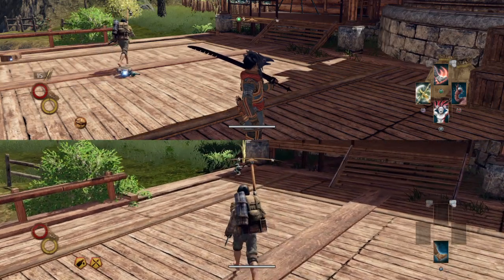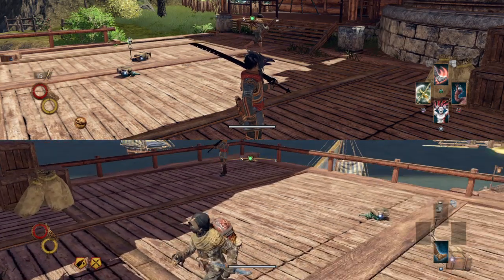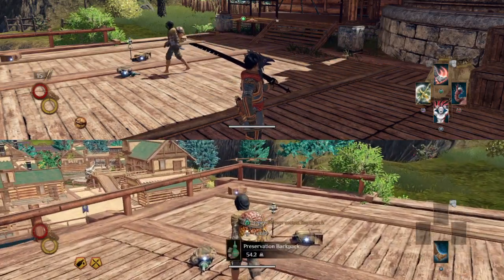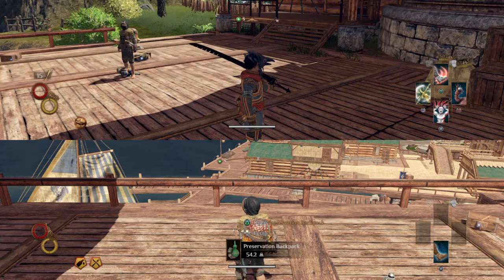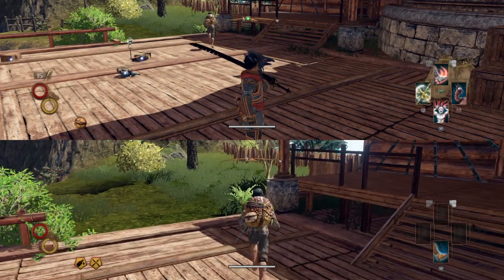Now there's another backpack I want to show off - the scaled satchel. So we've checked out three heavy backpacks: one lets you carry a lot, one positions your lantern differently, and one preserves food. This backpack carries 60 units, which is a good amount. You get it by crafting. I won't go into too much detail about how to get these because the wiki will be more useful than this video. But a short description: when you start the game, a fortress will begin threatening the first town.